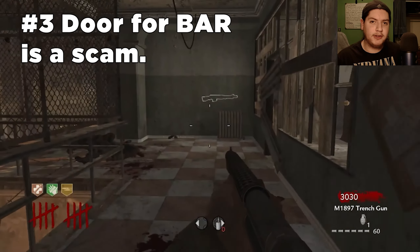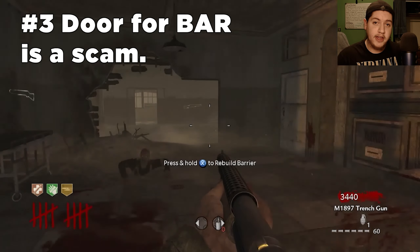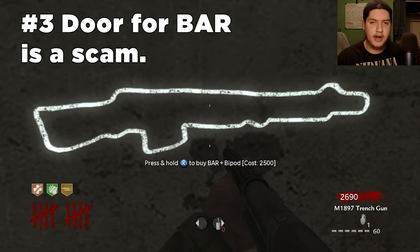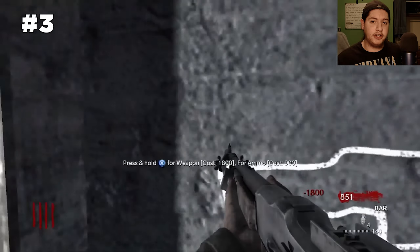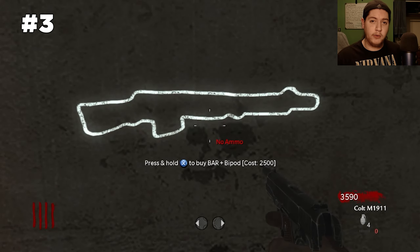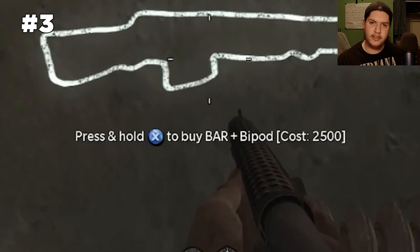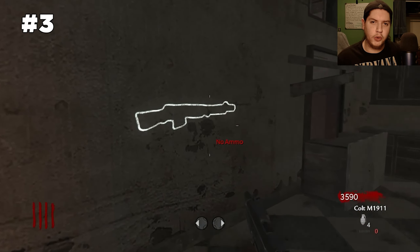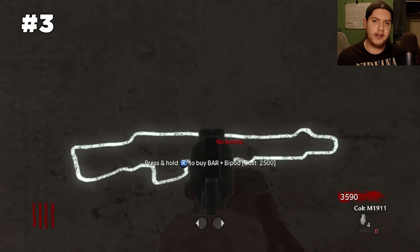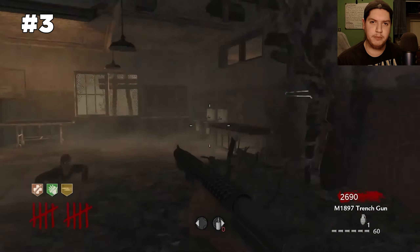Coming in at my number three spot is that the door for the bar is a scam. The reason why is because there's another wall buy for the bar on your way to power, and the amount of points you have to spend for the door and the bar is not worth it. Another reason is that the bar is 1800 points on Nacht and on Verrückt it is 2500 points. The only difference on Verrückt is that the bar has a bipod, but you can't even use it — so it's the same weapon. If you want the bar in this little room you have to spend a total of 3,250 points because you also have to buy the door for 750 points.